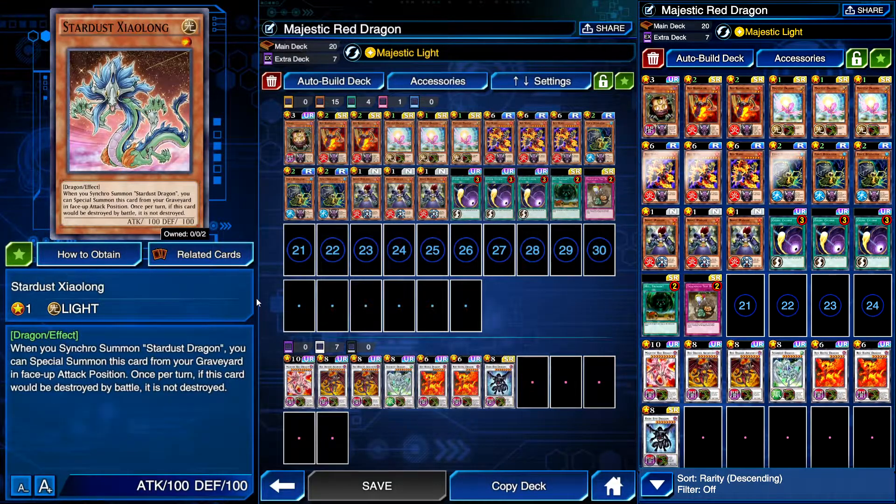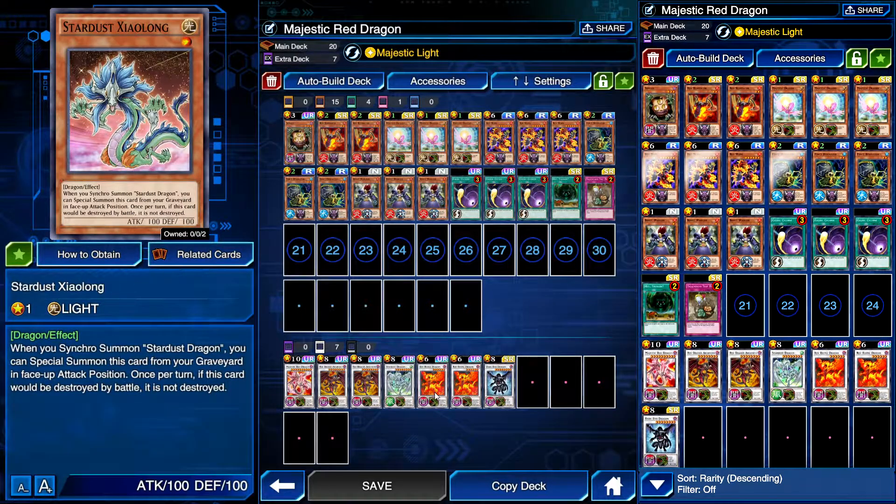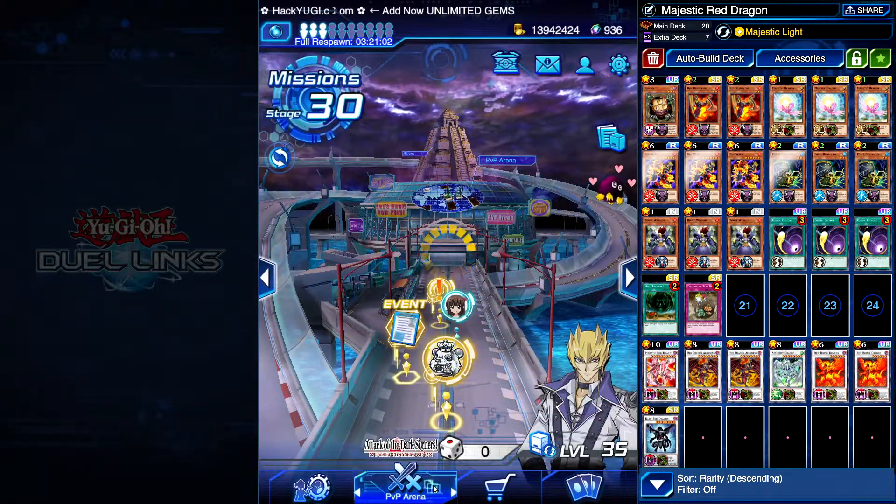I wanted to use Stardust Shaolong but it only works for Stardust Dragon, not Red Dragon. I might try Majestic Star Dragon again with Stardust Shaolong because I think it's actually a really good card — it acts as an extra Boost Warrior-type card. When you special summon a Stardust Dragon, you can special summon Shaolong from your graveyard in attack position. It has some synergy issues but it's something I want to try — just not important for today's video.